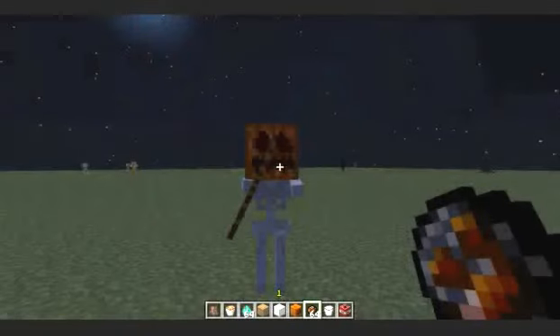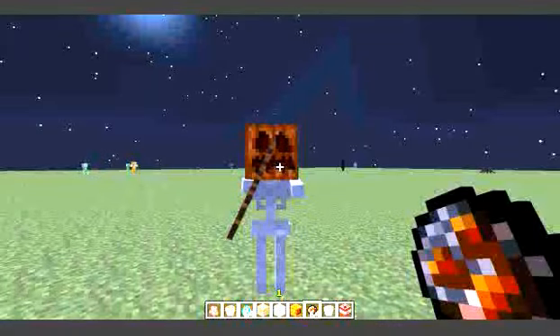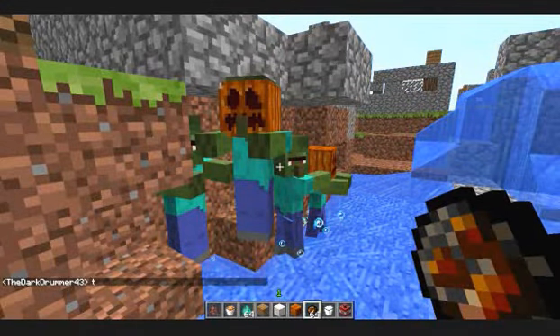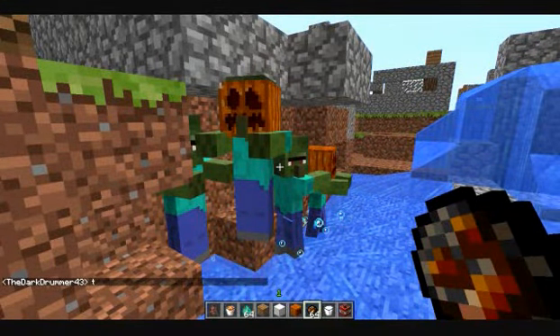One more thing I found interesting: skeletons and zombies can spawn with jack-o-lanterns on their heads, and if they have a jack-o-lantern on their head, they cannot burn in the sun. I didn't see that mentioned in the update notes or hear it from anyone — so be careful if the sun's coming up and a mob has a jack-o-lantern on its head, because they're not going down. Anyway, like and subscribe if you enjoyed, and hopefully I'll be bringing more Minecraft videos soon. Peace out!